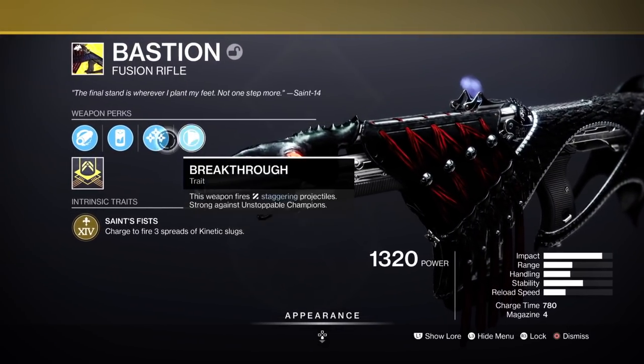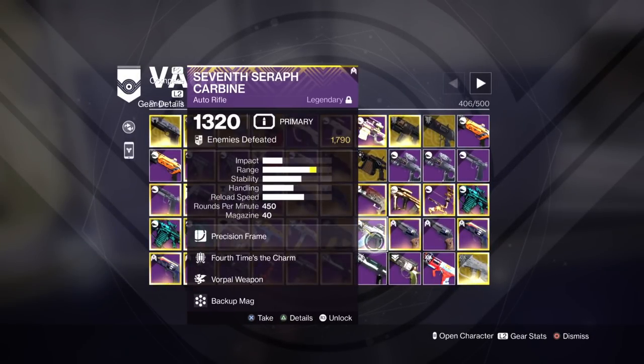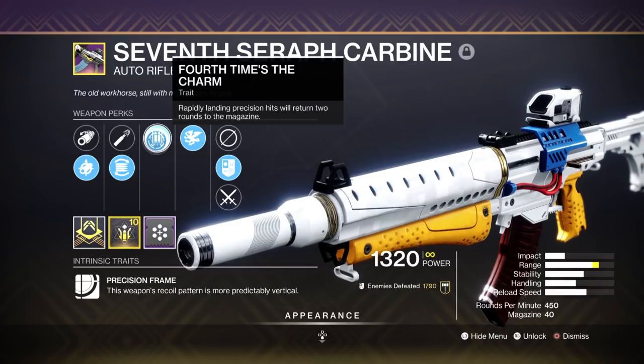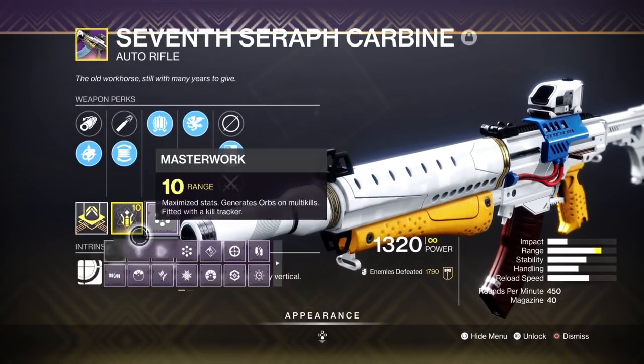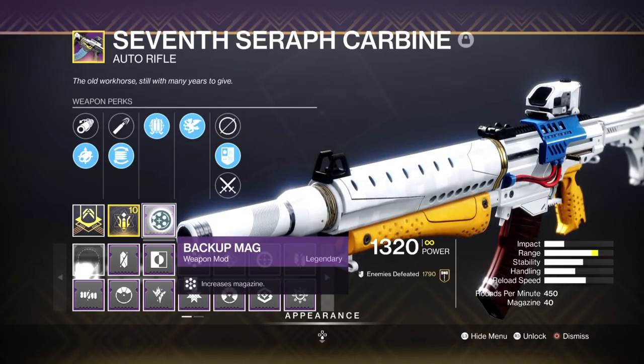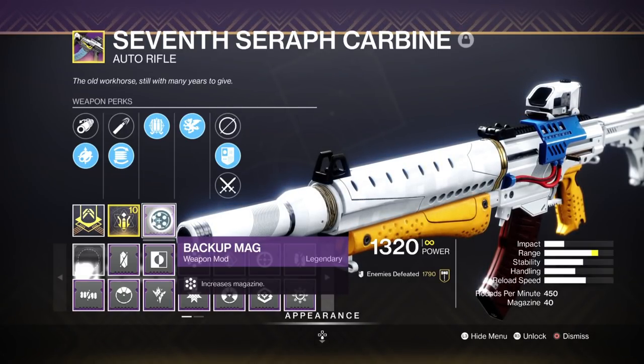Bastion has Unstoppable built within it — it staggers Unstoppables, it's always an option. This weapon can create cells. The Seven Seraphs Carbine — Fourth Times the Charm, a Void weapon. This is very good for breaking shields, its range is really good for what it is because it's a Vision Frame weapon. Especially if you put a Backup Mag or even Major Spec in — if you put Major Spec in, you will break a champion shield easier. It might only be two or three bullets less, but it can still really help you when you're soloing a Grandmaster.